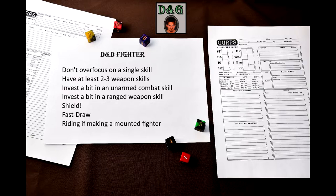Put at least a couple of points in a ranged weapon skill — Bow, Crossbow, Guns, Throwing, or something similar. Fighting flying enemies will be difficult otherwise. Of course, if you're making a mounted fighter, then the Riding skill is required.